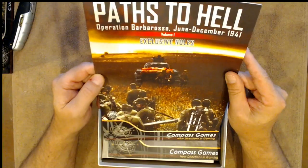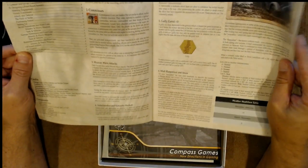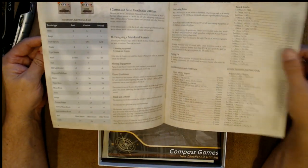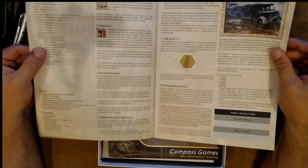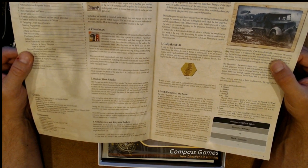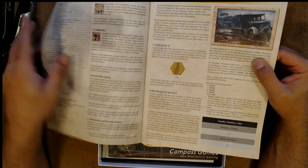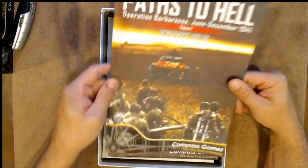So we have the rules — the exclusive rules. This must be the rules that just apply to this specific system. There are just a few pages, not very many. Of course, you've got to talk about Commissars, the Human Wave Attack, the Nebelwerfers, the Katyusha Rockets, et cetera — gullies, train movement charts. Alright, so that's the exclusive rules.